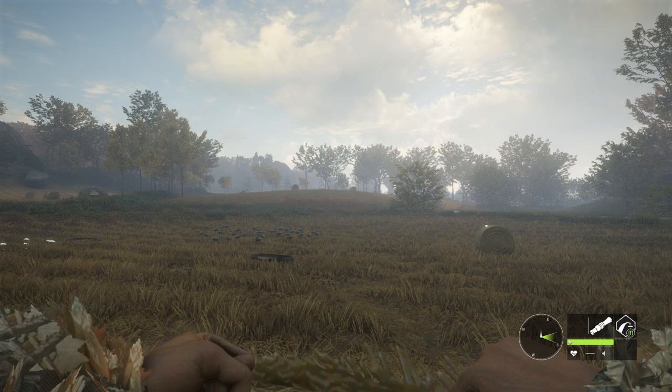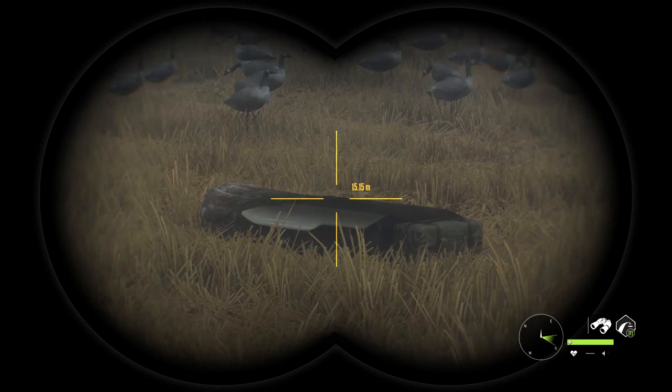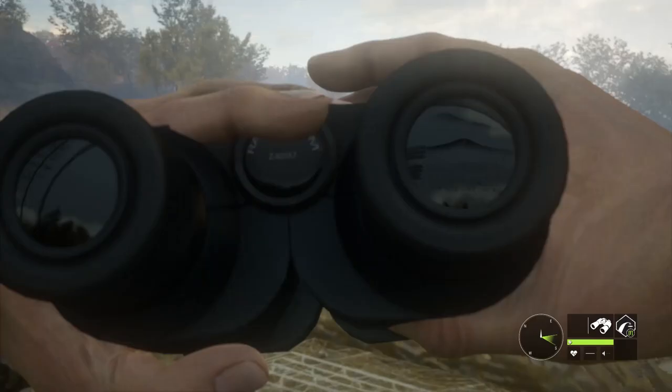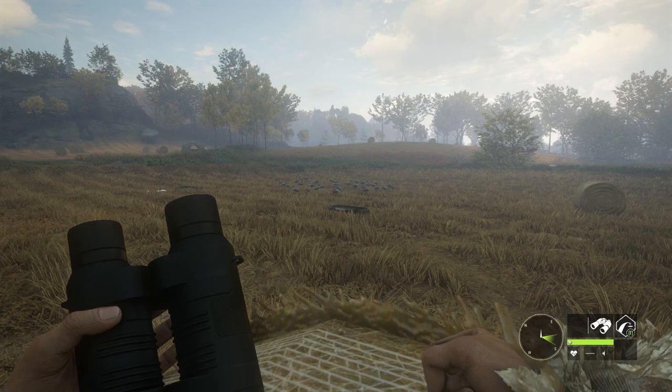Now if you have the DLC, you have access to these new blinds. You can actually hide in them, but you don't need them because you get the same amount of cover if you're just hiding in plain sight being prone. And as soon as you try to acquire aim from one of those blinds, you will scare away any geese close by.